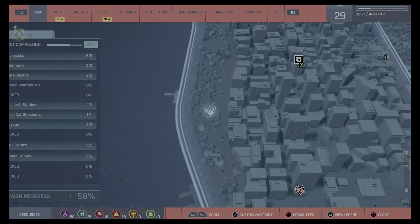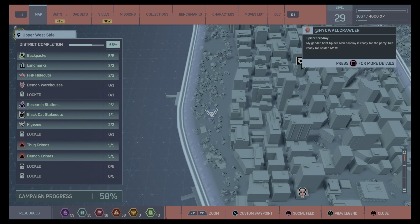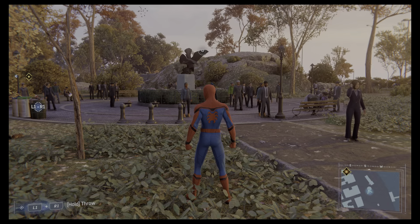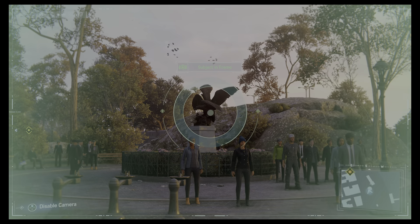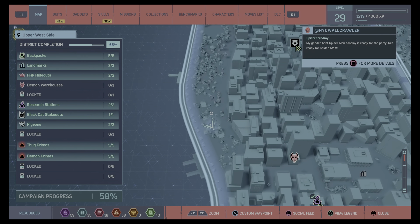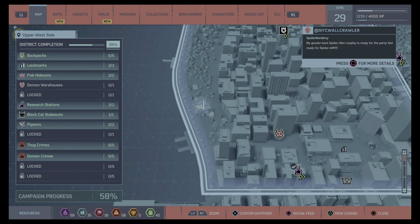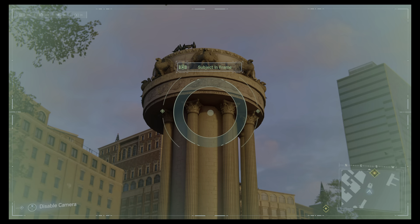A little bit further south along the same green belt — we were there, we're now just down here, just further past the docks. We're looking for this weird art thing — is it a bird? I can't tell. Then a stone's throw away from where the statue was, we're looking for this little structure here.